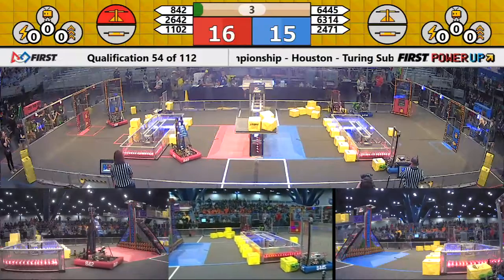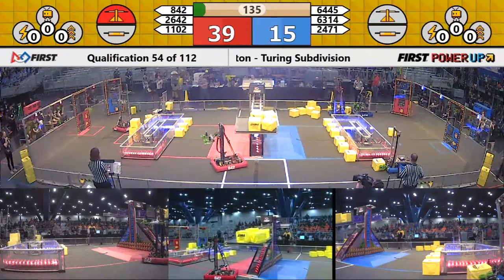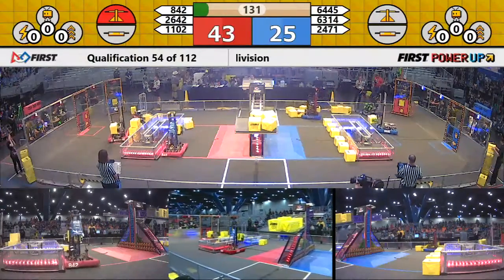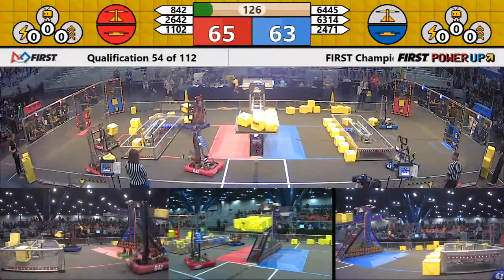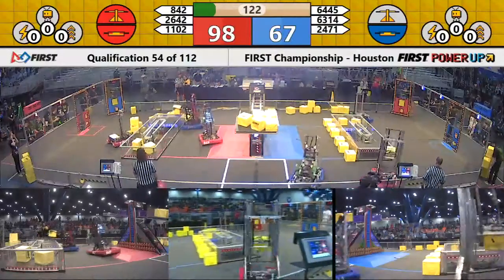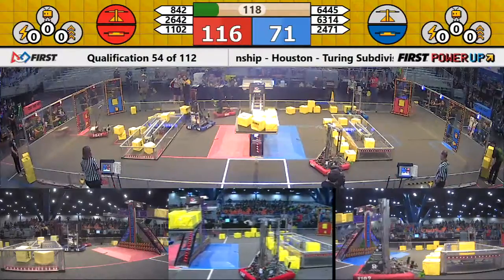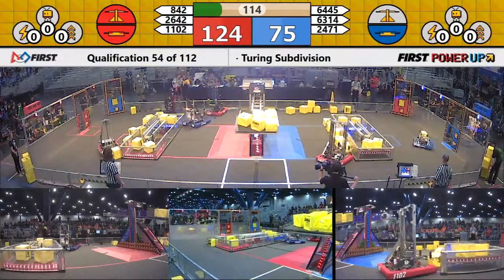24-71 had a little commotion on the blue side of the field with all the power cubes. 842 getting three — or was that four? — power cubes up on the scale. Wow, Red Alliance with an early advantage, having control of both the scale and the switch comfortably. 842 playing some heavy defense on the red side of the field with 63-14 and 24-71.